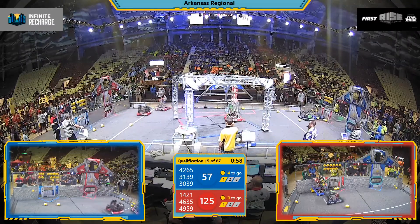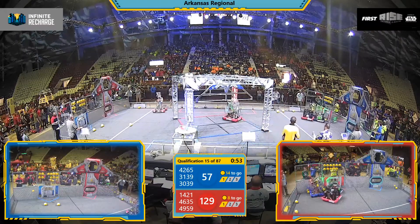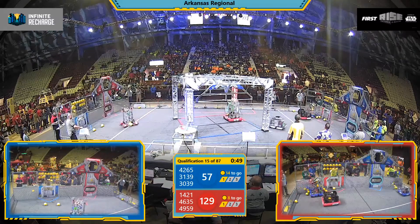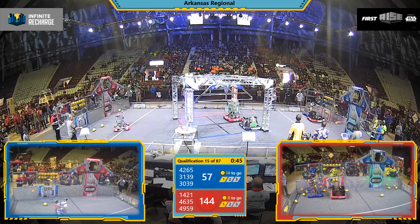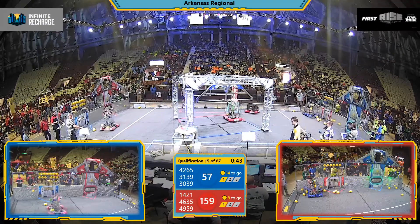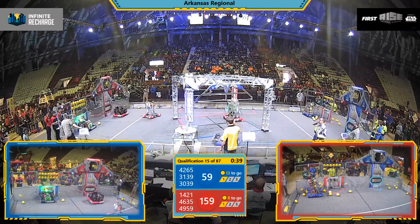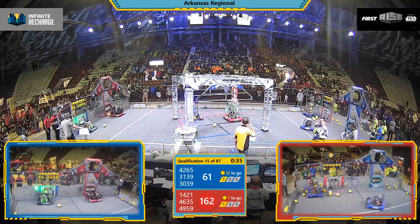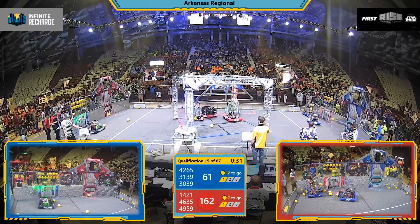They've got a huge hole to climb out of. We are possibly looking at a high score of this match on the Red Alliance side of the field — let's keep an eye on Red. Bot Busters trying to get in position to claim some ammo from their human players. Power cells filling up the goal on the Red Alliance side of the field — 162 on the board so far, and we've not gotten to the end game yet.